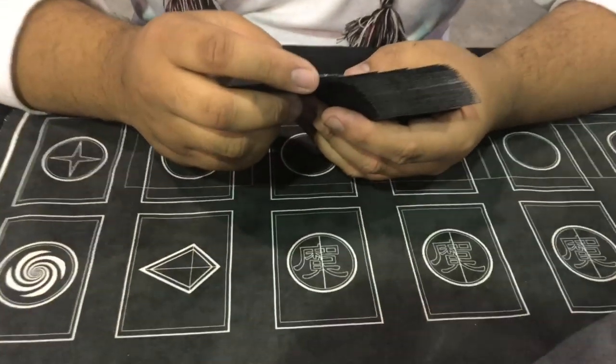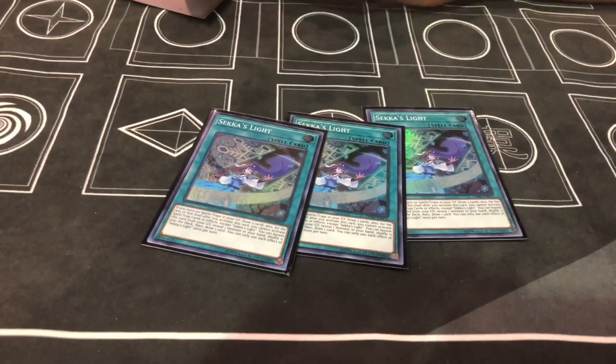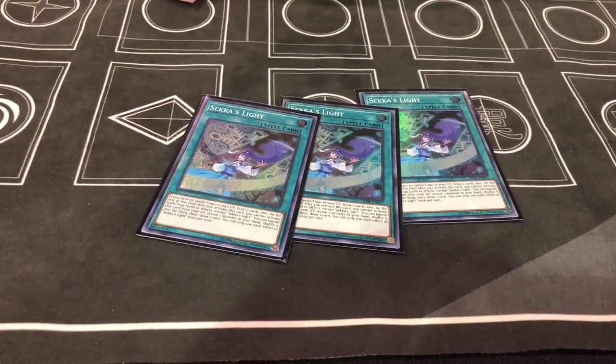Anything else you want to say before we go inside the deck? Not really. Let's go. So I don't really like spells and traps because they can't attack. So I want to play three Sekka's Light because they draw me more monsters. And monsters have attack points, so I want that.